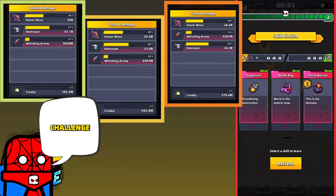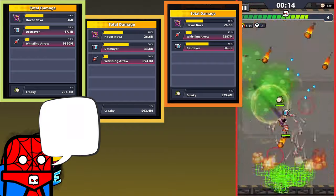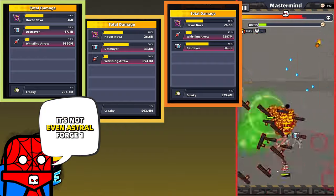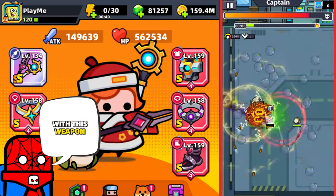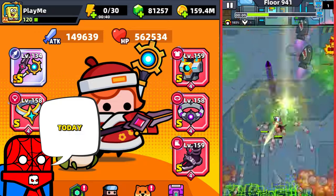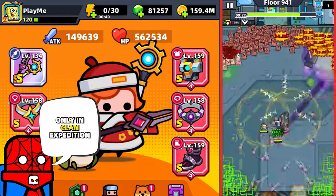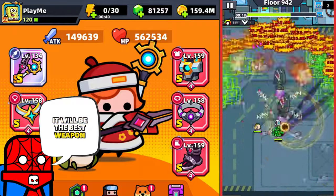I also tried it in Extreme Challenge — it did great damage, a little less than Destroyer, but again, it's not even Astral Forge 1 star. The Pass of Trust was easier with this weapon than with the Sword of Disorder, so in Pass of Trust it's also the best weapon. I couldn't test it in Clan Expedition today, but knowing Clan Expedition, I think it will be the best weapon there too.